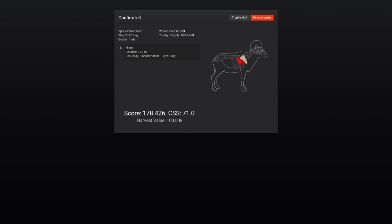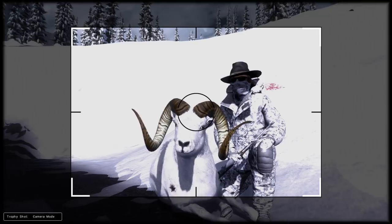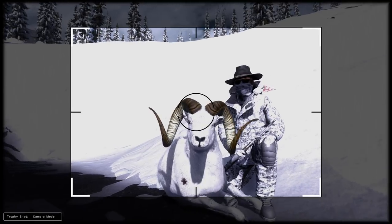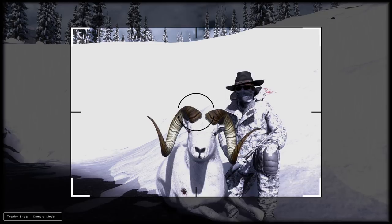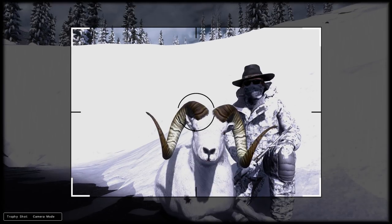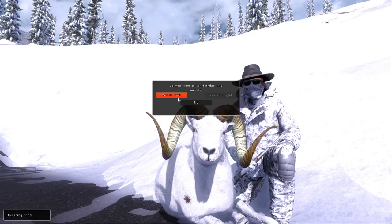Not quite what I was hoping for — just a 178 — but he is our new personal best for the lodge. I'm really not sure what this guy's missing that he's only 178. His curls are really good. Maybe it's just the overall circumference of the horns or something. Regardless, a pretty good looking sheep. He will be our best so far for the lodge, so we'll send him to the lodge and get back on track.